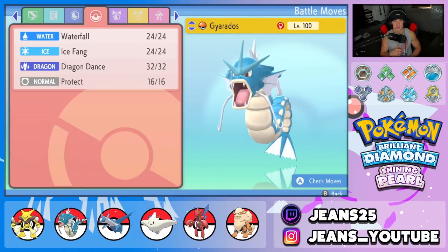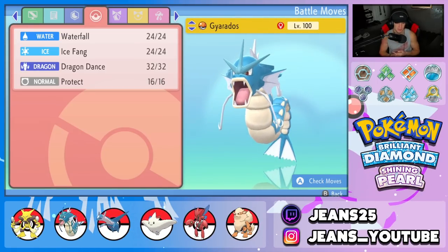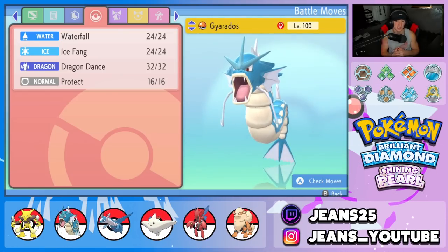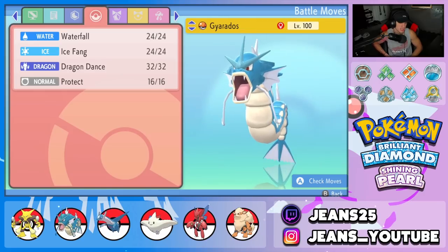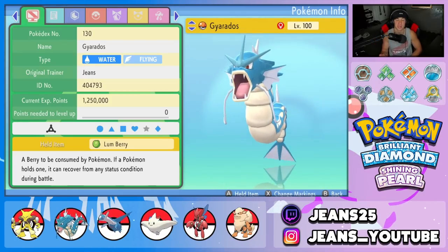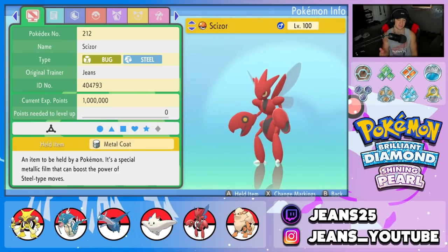Fourth Pokemon is Gyarados — love Gyarados, super good all around. It's got Intimidate and can set up with Dragon Dance and just run the battle. Moveset is Waterfall, Ice Fang, Dragon Dance, and Protect. Intimidate as its ability, and the item is Lum Berry to protect from any status conditions.